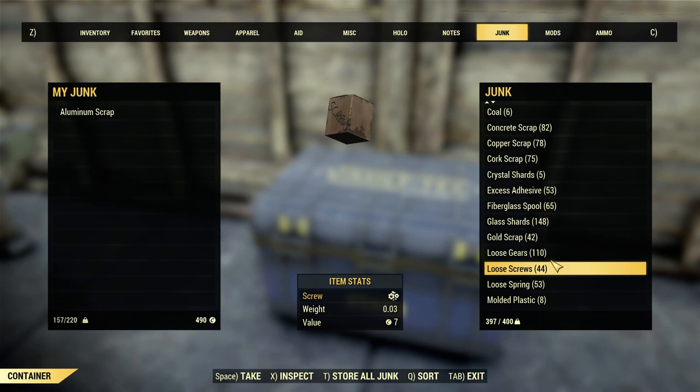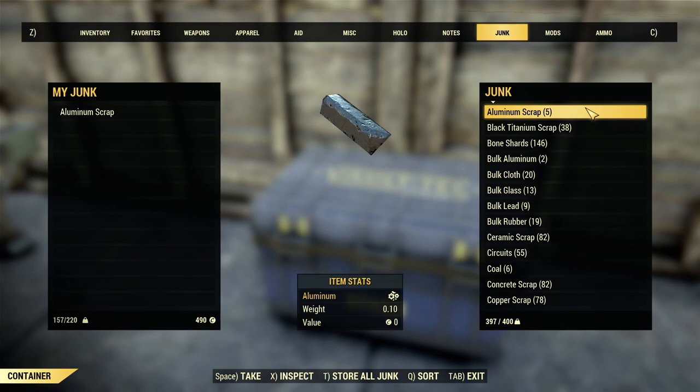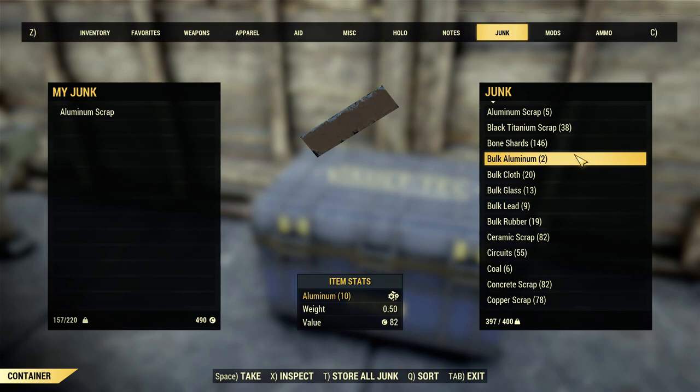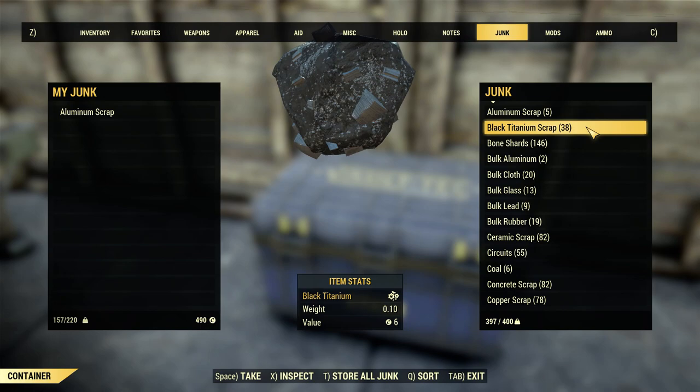The first thing we're going to look at are items that you always want to keep. Aluminum is definitely something you should always keep - you have to repair your weapons, you're going to need it to repair most of your weapons, you need it for your weapon mods, you need it for some crafting things. Aluminum is very valuable - you should never get rid of it. Black titanium - it's not very common, you get it as ore and some items you scrap have it. It's used for a lot of high-end weapon mods. I've got 38 - I'm definitely going to hold on to it.